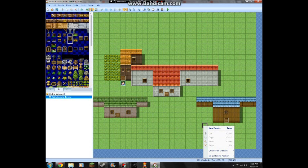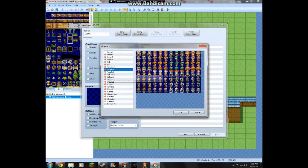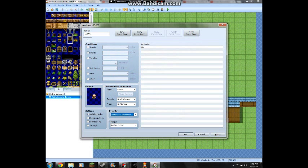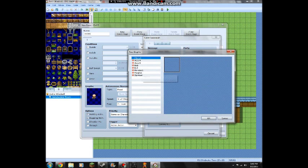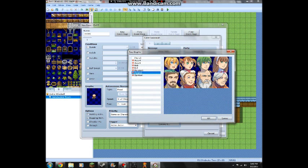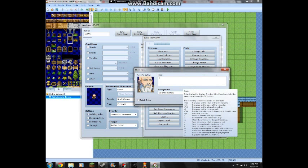Now why don't we create some people? New event. For the graphic, let's go to the people - what should we have? Let's have an old man. Action button - step-in animation. He's going to be slower than most people. Then double click there and show text - old man.